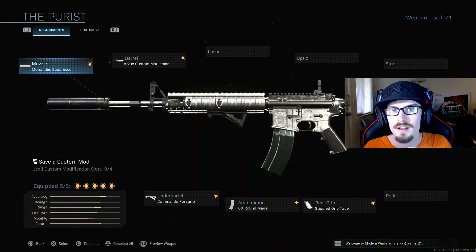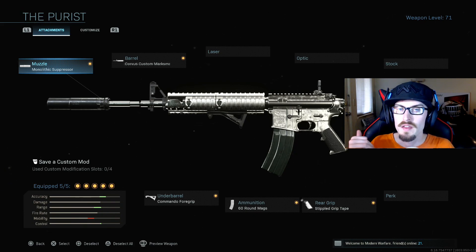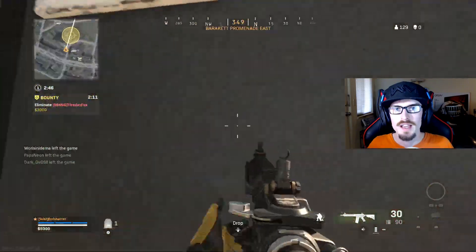First, we have the muzzle — the Monolithic Suppressor. For the barrel, we're running the Corvus Custom Marksman. A lot of people are obviously using the M16 Grenadier, but this one can ADS about a frame faster, which is very useful. The rest of the stats are pretty much the same. For the rear grip, we are using the Stippled Grip Tape. For the ammunition, of course, the 60-round mags. And for the underbarrel, we have the Commando Foregrip.